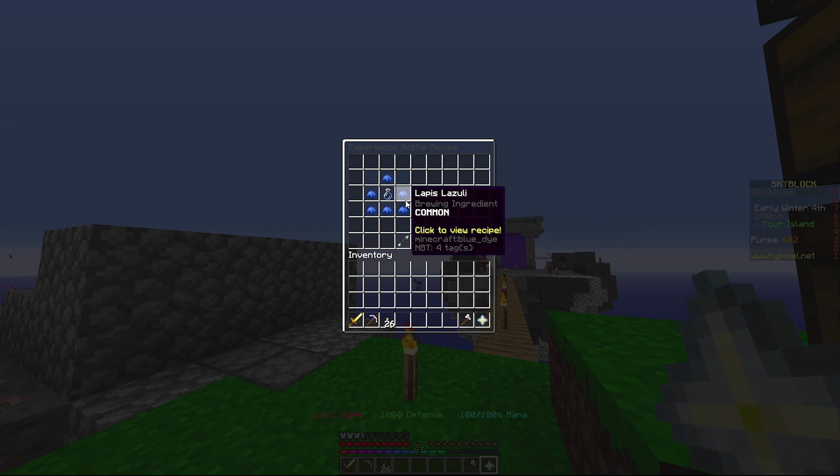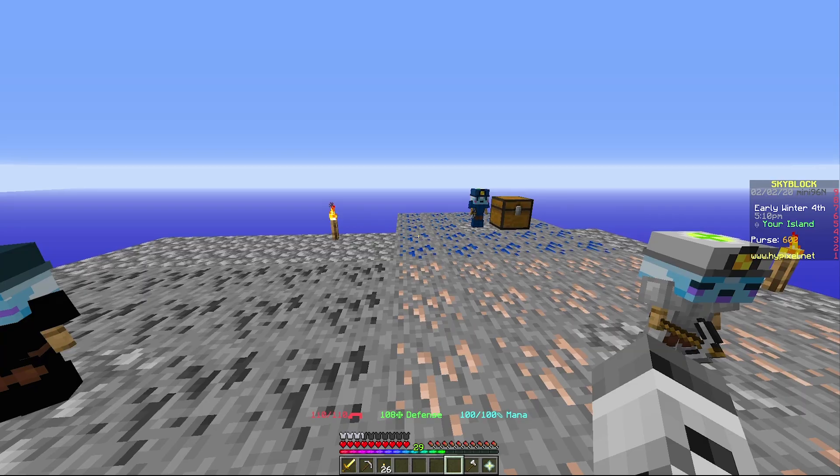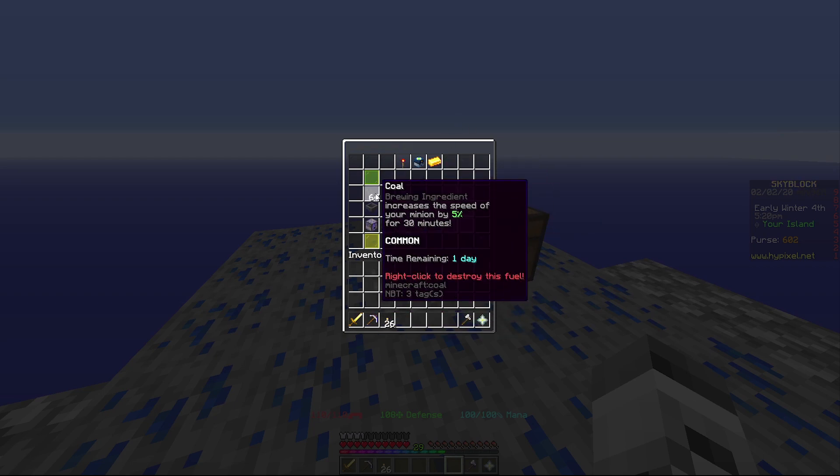I could also just do this — a glass bottle with lapis around it gives experience bottles. I could probably make a ton of those. I'm going to do a quick AFK test — probably about 30 minutes — and see how much this guy fills up now that I've upgraded him and he has the speed boost.